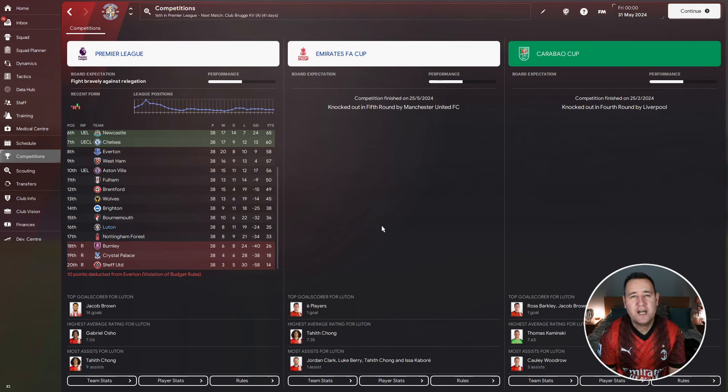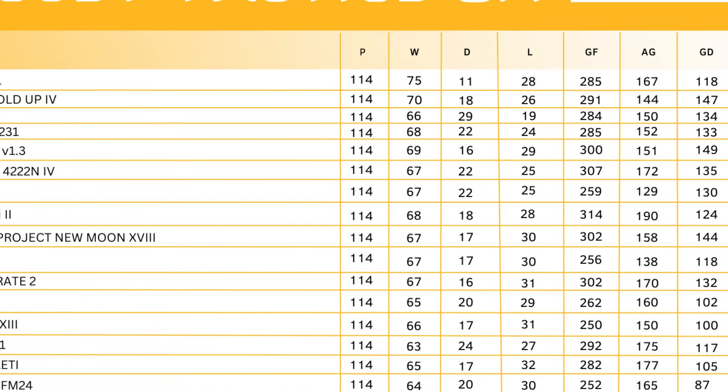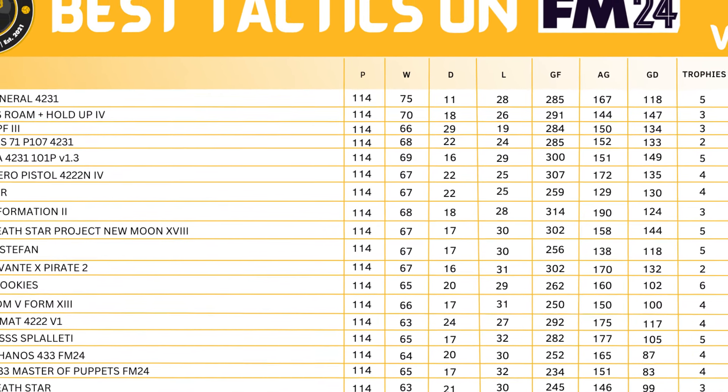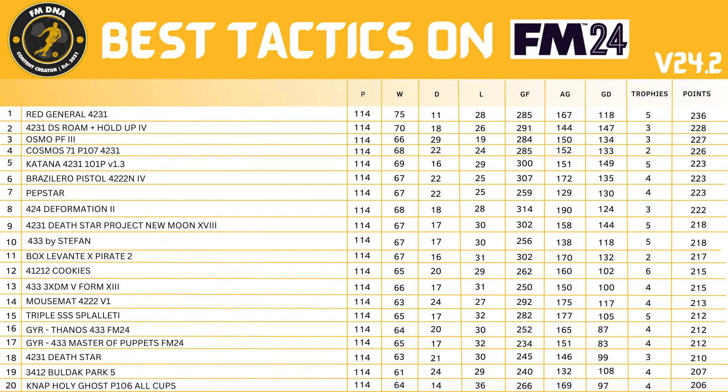The fun tactics league table is in. Sadly, this tactic doesn't make it onto the leaderboard. Combined across all three teams: won 150, drew 27, lost 37, scored 238, conceded 179, goal difference of 59, won four trophies, but a combined points tally of 177.